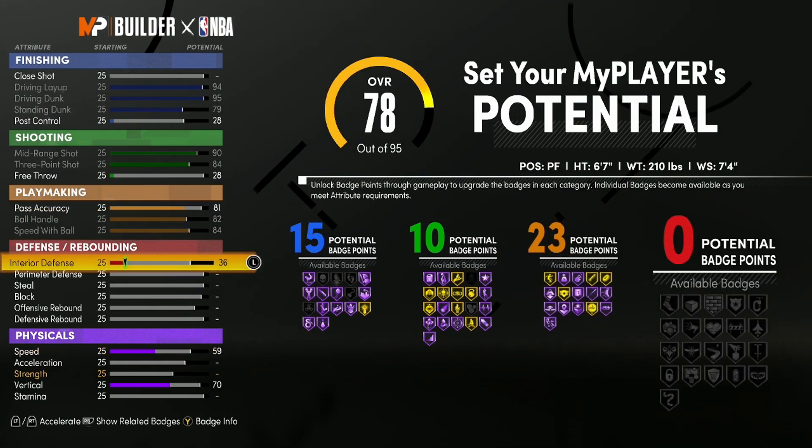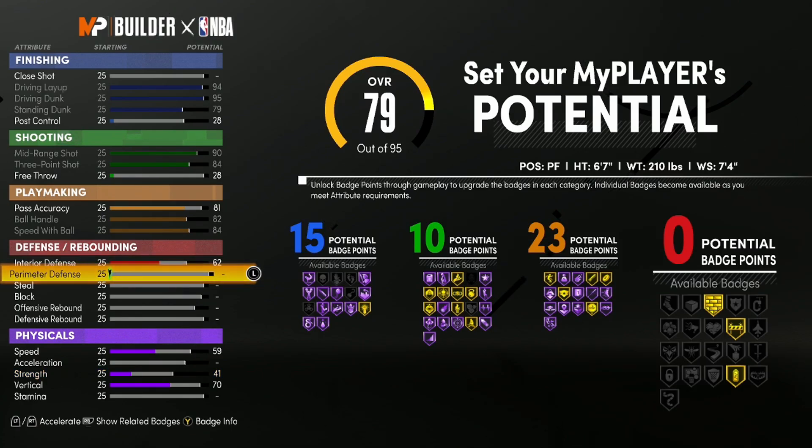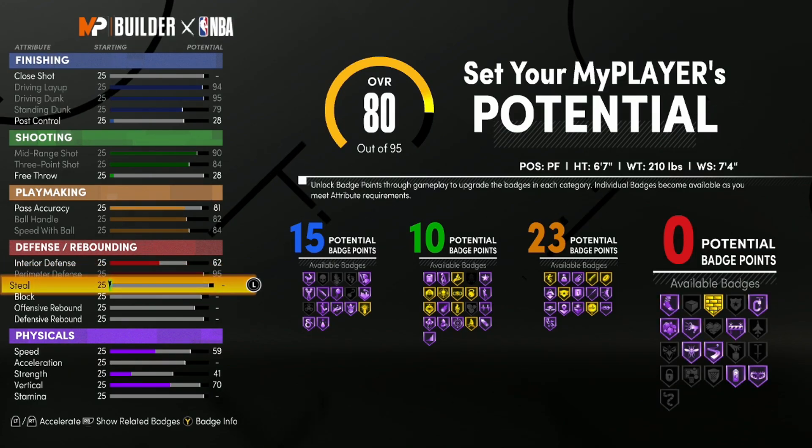Mike Wang said at the beginning of the year that interior defense did not count for shot contest in the paint, so everybody was getting dunked on and only the block rating mattered. Now that they fixed it a few weeks ago, interior defense does matter. More importantly, this rating unlocks the Post Move Lockdown badge — which is crucial going against centers, especially on the twos. We'll take it down to 62, but at 99 overall you will get access to that badge. We also get Hall of Fame Clamps right away.